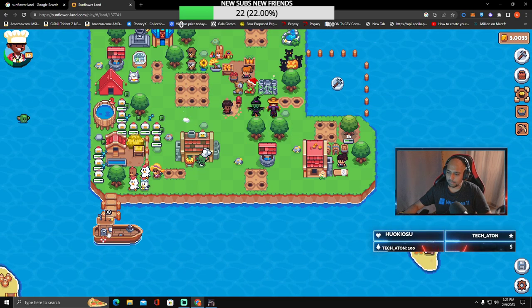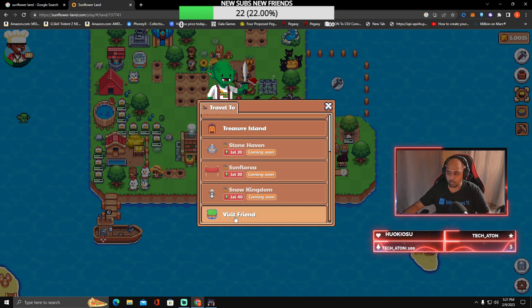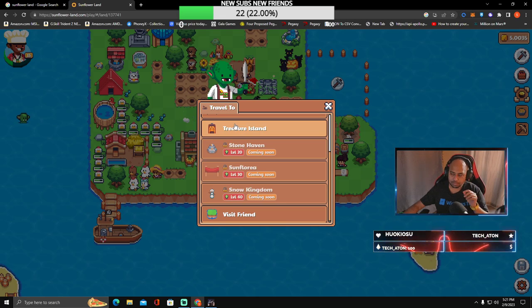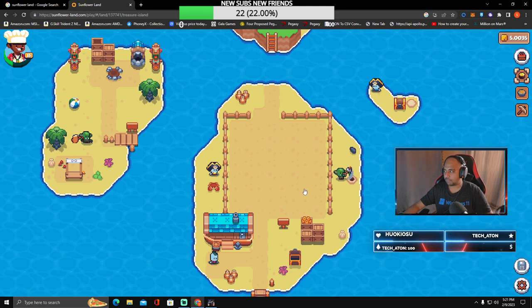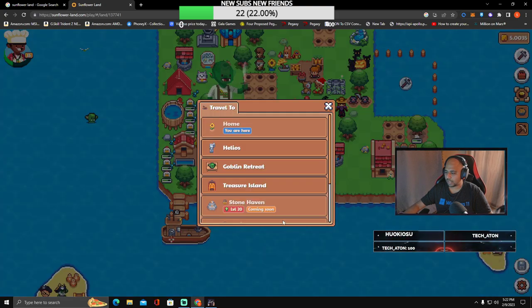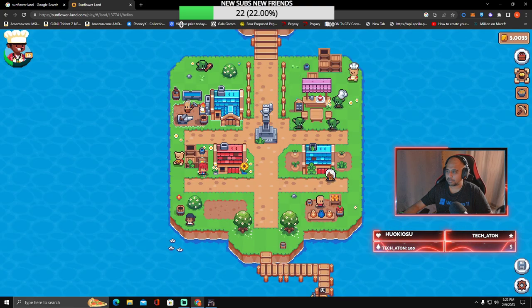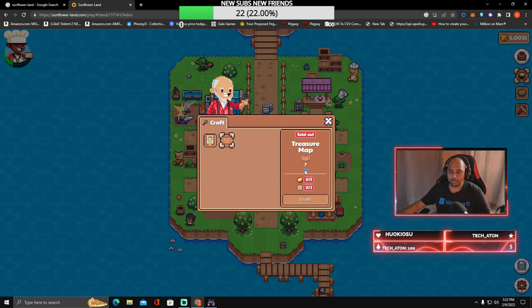Today's main topic is Treasure Island, but we also saw some leaks we'll talk about. Treasure Island is now open. If you wanted a treasure map, you'd head over to Helios and craft one there — but it's sold out again. So much happens daily in this game that it's super hard to keep up.